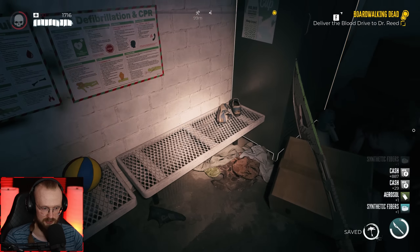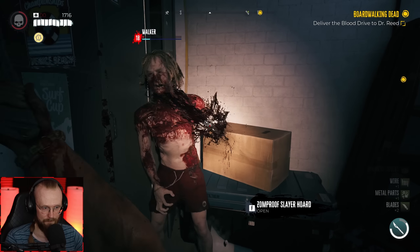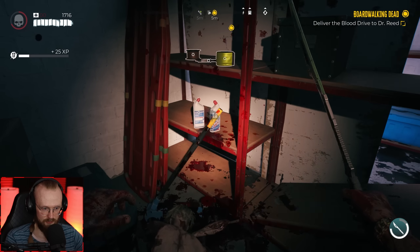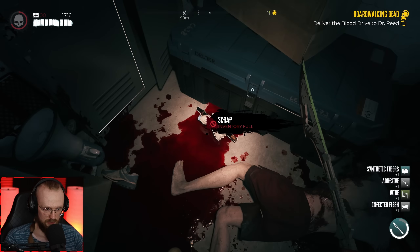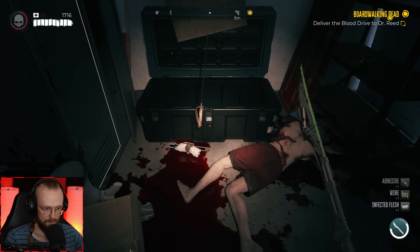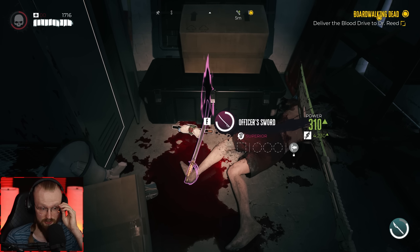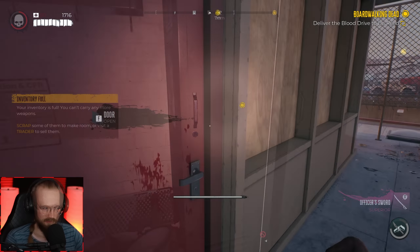We can go and loot this place safely. You're here — I destroyed them. Finally, we'll get some chemicals because I was running out of these things. There is a special crate — let's open it up. Officer's sword, 310 damage — I'll get it, why not?